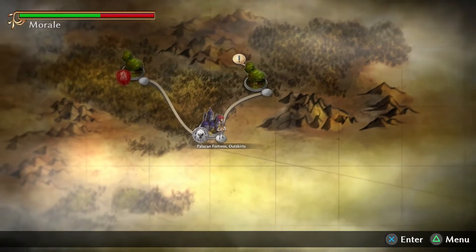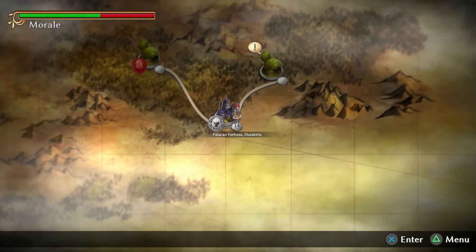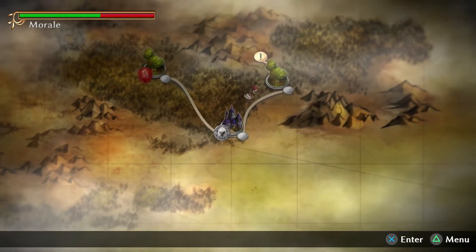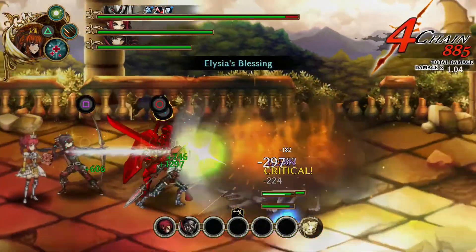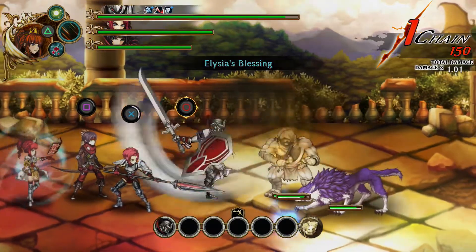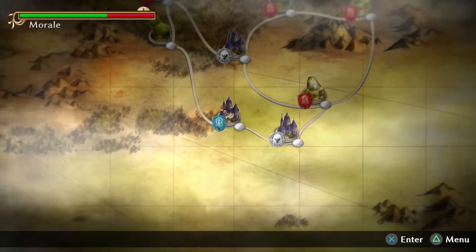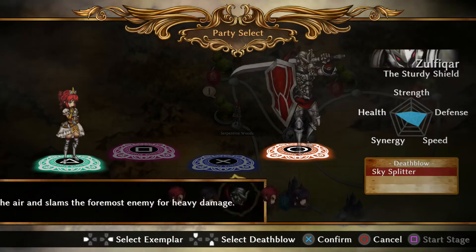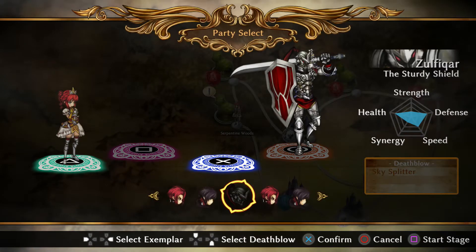Fallen Legion is divided up into certain sections. First, you have the map screen where your party members move from node to node, progressing the story. Second, and where you'll be spending the most time, is the battle screen, where you'll be fighting against a gauntlet of enemies inside each area. When you enter a node, you'll pick your party members, known as exemplars, and from here you're pretty much riding on rails all the way, neutralizing enemies until the level is over.